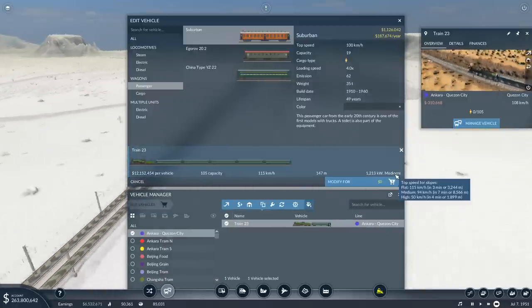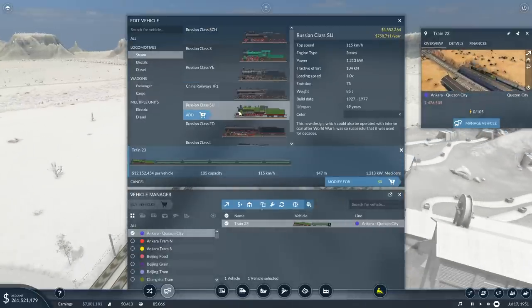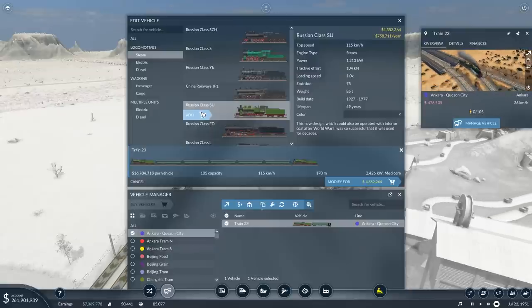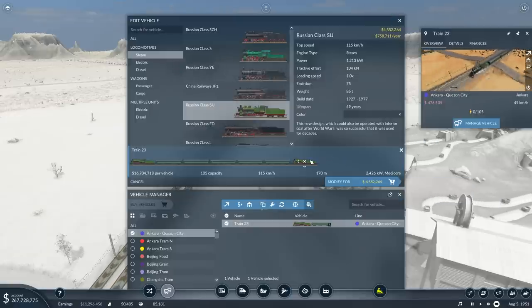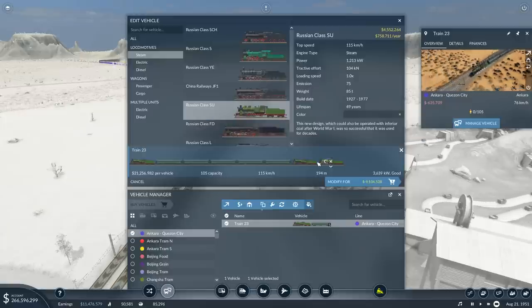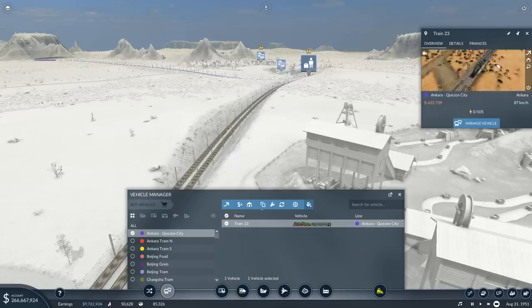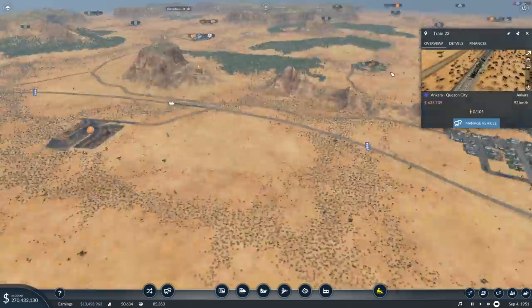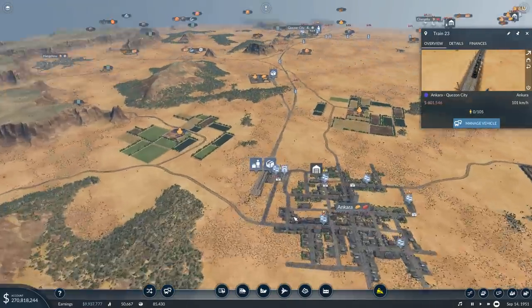It's going to do 115 in three minutes. Do I really need to add another Class S? I would need to add two more in order to get a good power rating, which means it's going to do it in 80 seconds, otherwise in 101 seconds or three minutes. So that's half. No, screw that — I think that's way too expensive. They're going to Ankara now. Good, that's what I wanted to see.